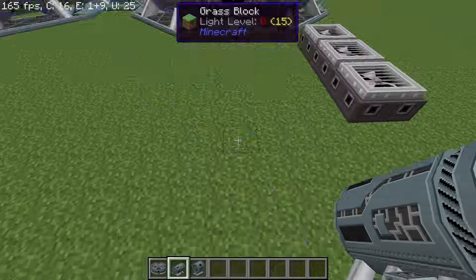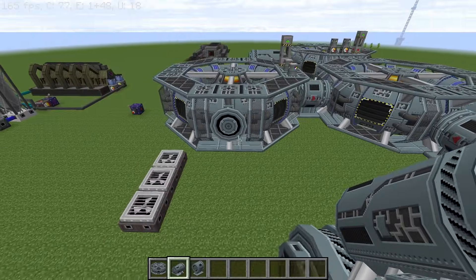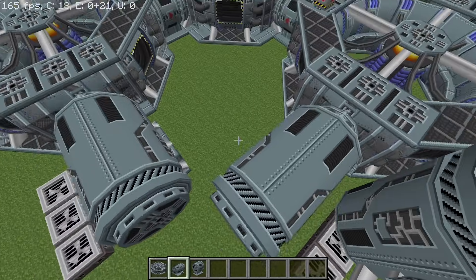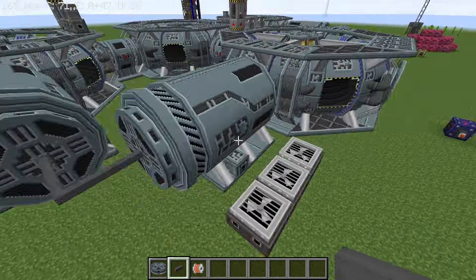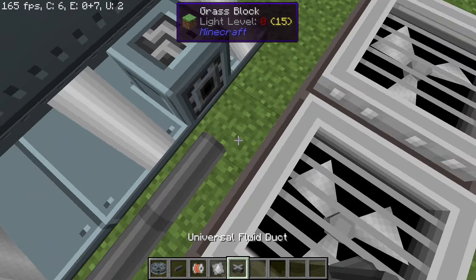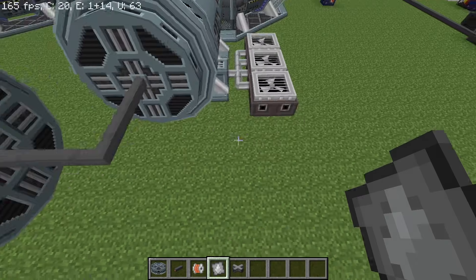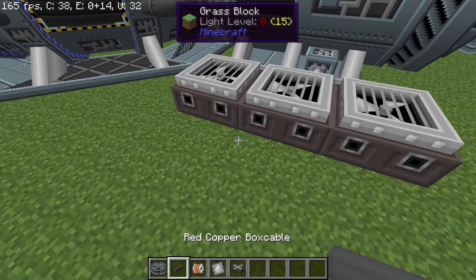We set the klystron to 250,000 klystron units per tick, as that's the requirement for the deuterium-oxygen plasma. You can also use two klystrons with half of the power set to each, for symmetry — that is also something you can do. Do remember that these need compressed air in order to run: 50,000 millibuckets per second, no matter what value you set them to — that is the amount of air required, which can be supplied using three air intakes.